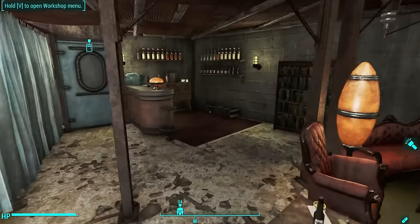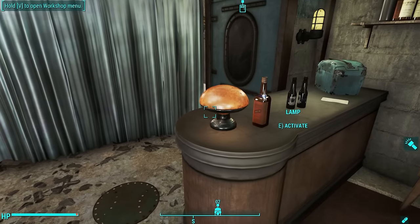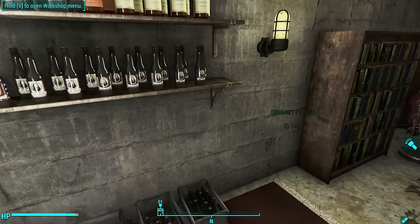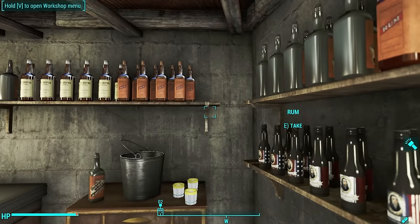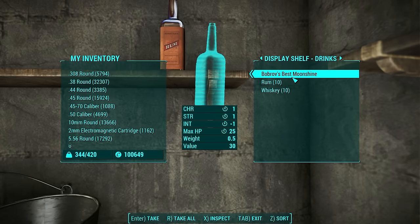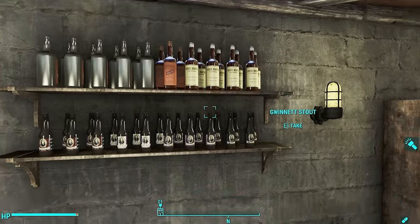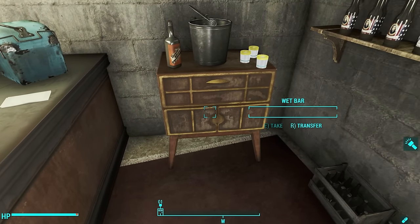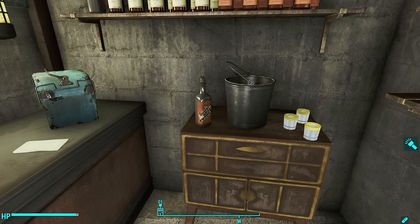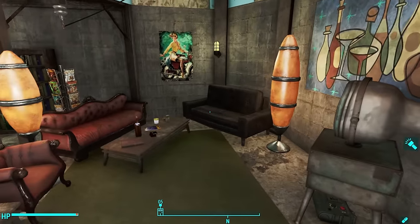A nice little lounge area over here, and then here I've got a bar. I put this little bar down, covered it with a cooler, some beer, and this neat little light that came with the vanilla game. Over here is the Working Displays mod — these are little containers you can fill with drinks, and once you do, they generate a visual so your real resources actually show up on the shelf. Then there's a little wet bar — I installed a mod that fixes it — plus an ice bucket, Bobrov's Best Moonshine, some glasses, and crates of drinks.